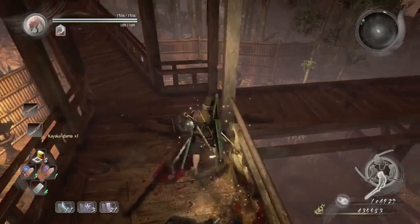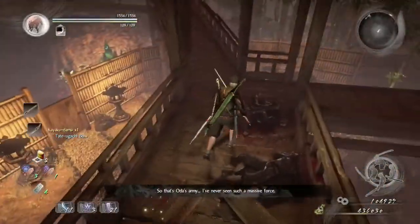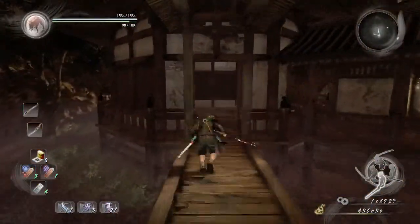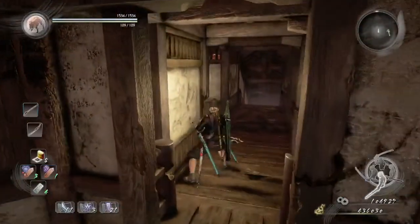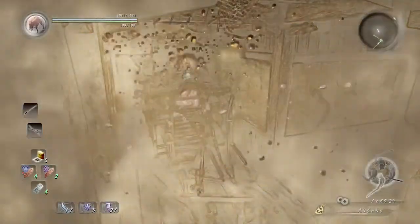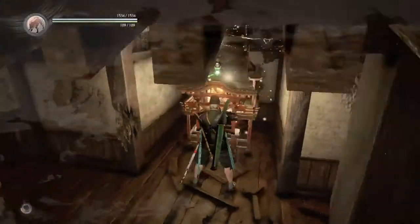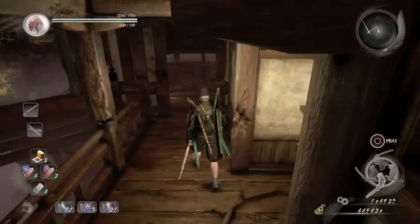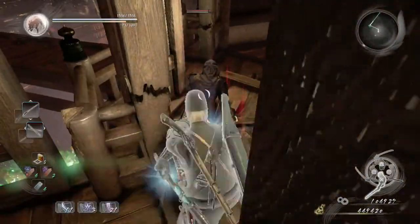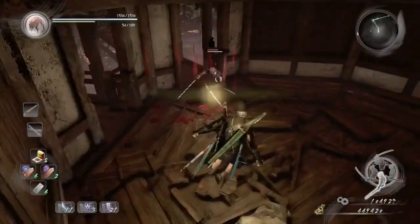We are going to be finding that ninja again because we are going to go inside the room, and to the right there is a shrine. We're using that shrine to replenish our magic. We're going to walk instead of running — when we go in, to our left is the ninja. Use cross slash, then the usual dodge and punish.